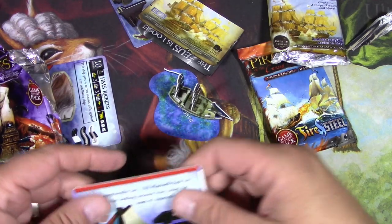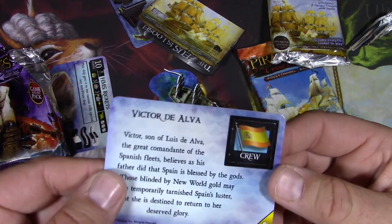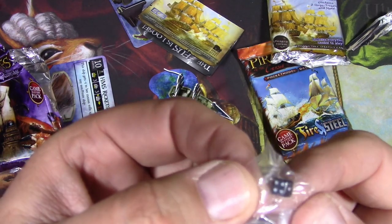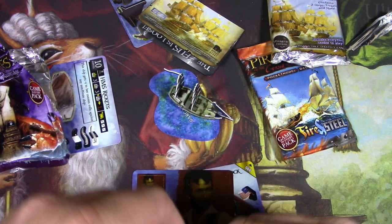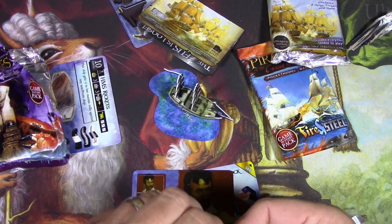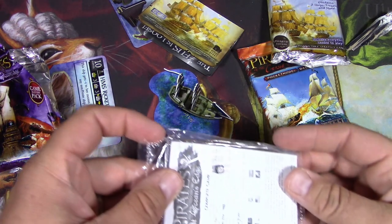We've got the USS Plymouth Rock - another boat we can put together - that's a one-card ship so it's a little smaller. Then you've got Victor de Alva as a crewmate. And here's how they get a dice in there - they make it extremely tiny! That is really funny. You pop that out and... this is definitely the smallest dice I've ever seen in my life - that's cute. You just roll that and I got a one.